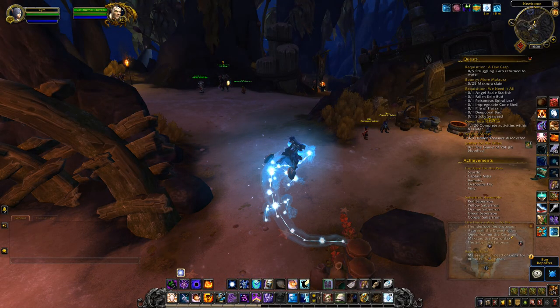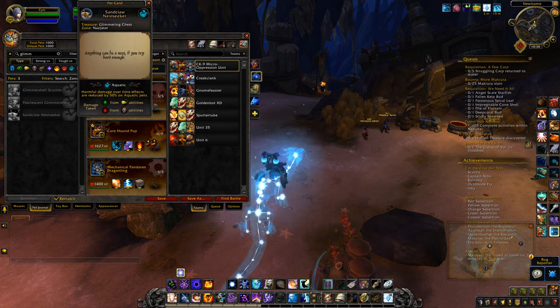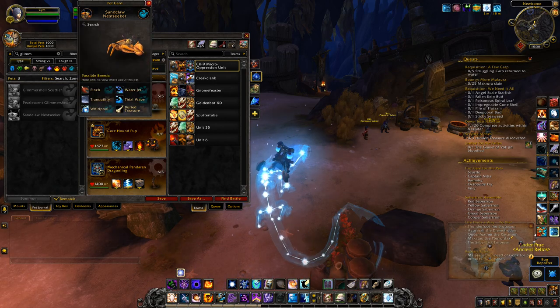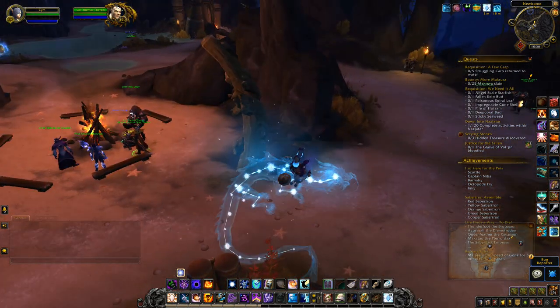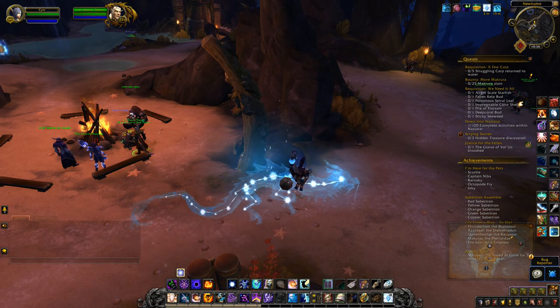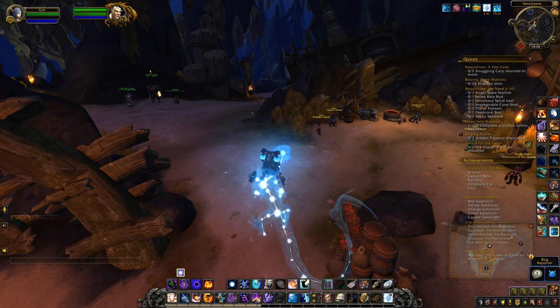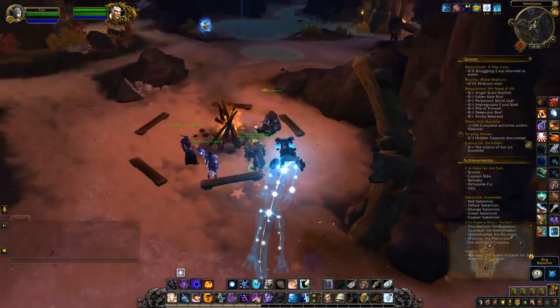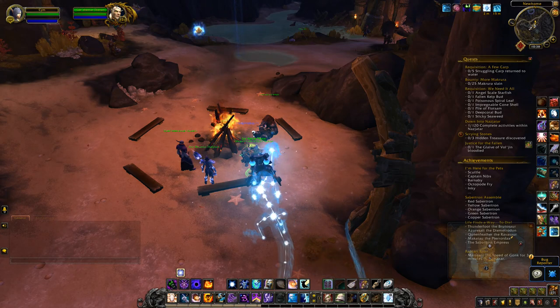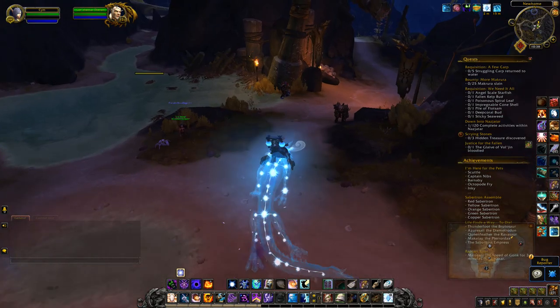This video is on how to collect the Sandclaw Nestseeker. It comes from a treasure called the Glimmering Chest, and for that to happen you need to pick up a quest called Scrying Stones. You can pick that up within your quest hub for Hoard, it's within New Home. Once you pick it up, just use the Scrying Stones — that allows you to see hidden treasures — and now I'm off to seek one out.